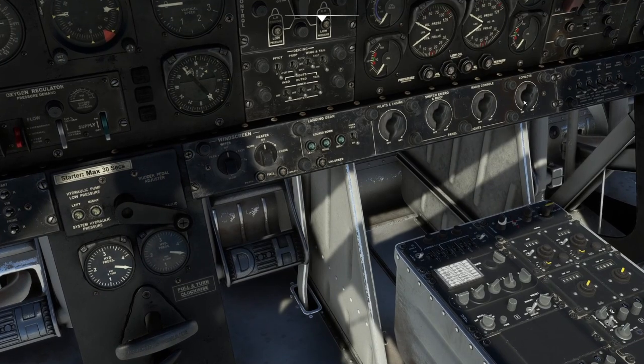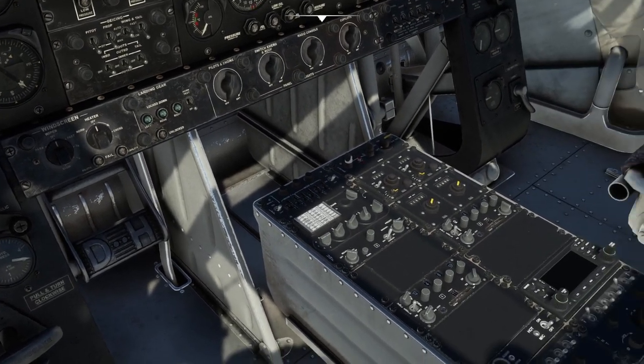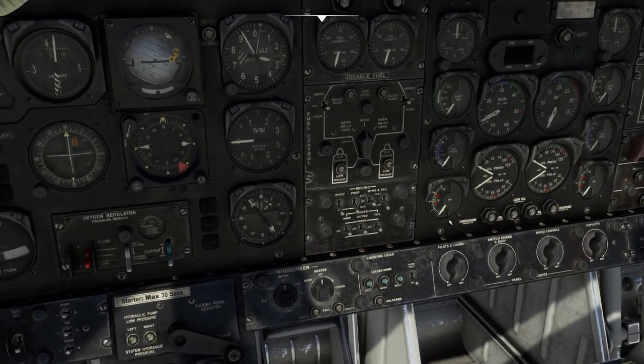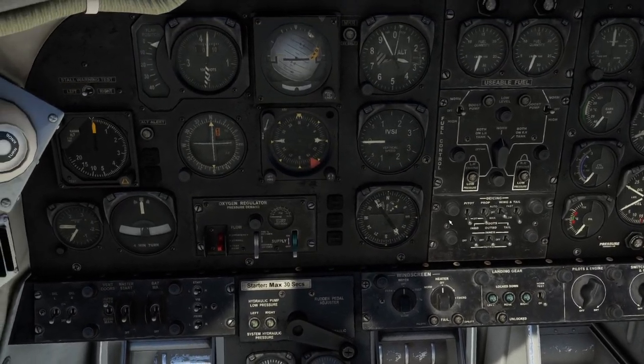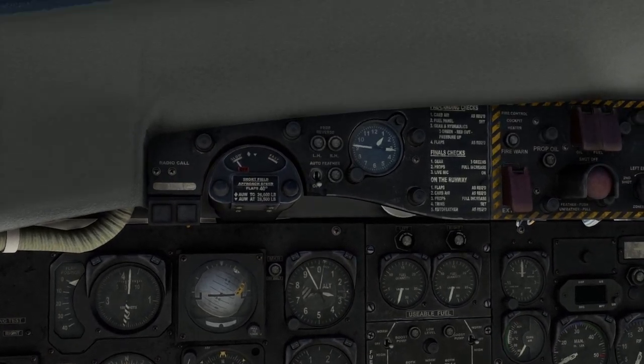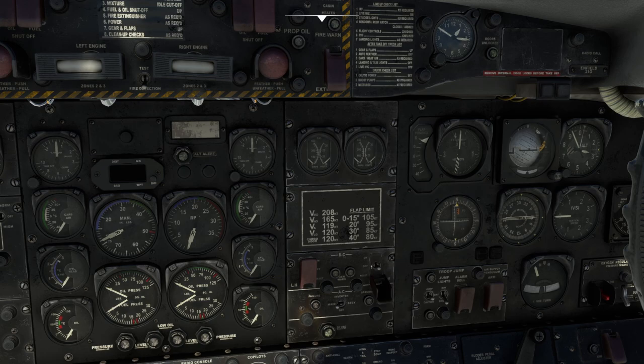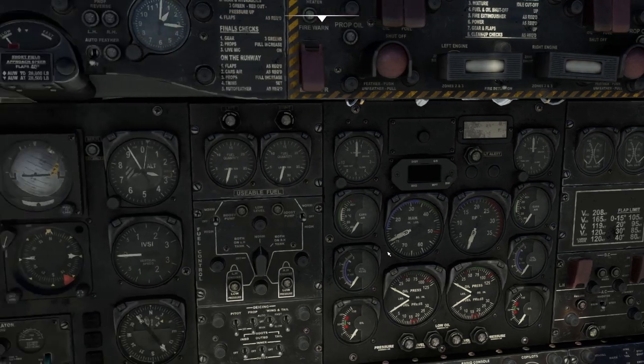We've got all the lights, light controls, radios, nav radios, GPS — and no autopilot in this. So if that's something that bothers you, you might not want to look at getting this plane. One of the things I figured out is I was flying and all my electronics turned off about five minutes into the flight, and that's because I didn't have these two switches switched on. So that's something to keep in mind.